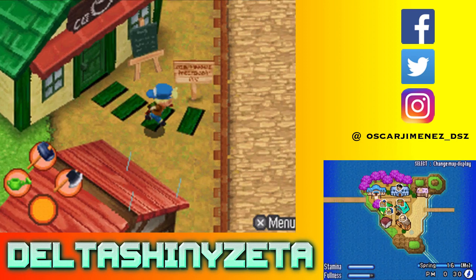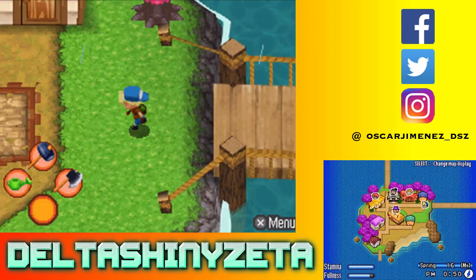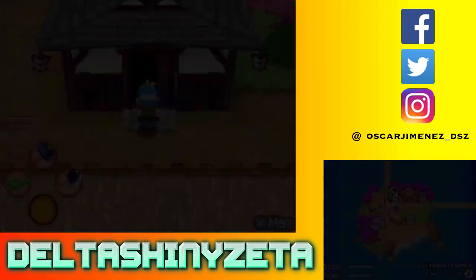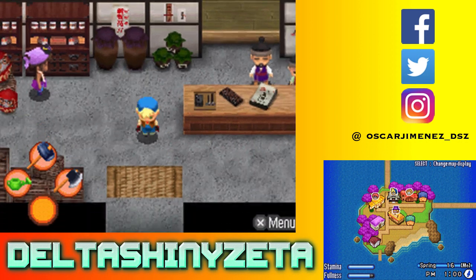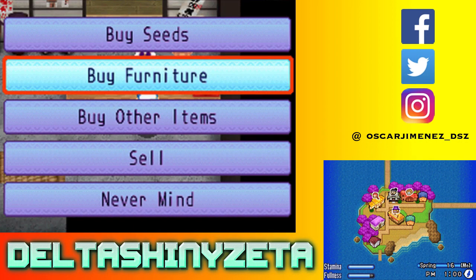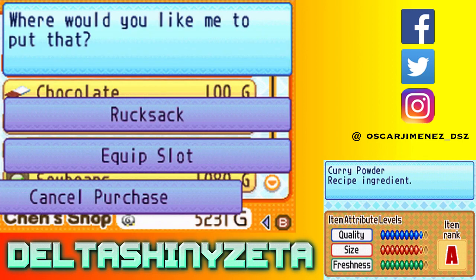I think everybody from this part is now done. There is Chen and Charlie, and I should probably spend more money on chocolate. Oh, here's Denny again. Denny likes curry powder, fish bone, turnip, and fish. Don't you sell curry powder? I think it's $50 a piece — half the price of chocolate. So I should probably do that. I'm going to buy five of these.